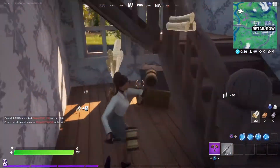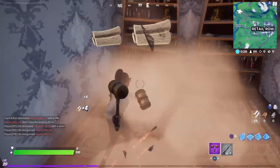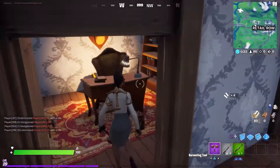So for this challenge, be Jennifer Walters, go to the west part of Retail Row where there are all these houses, and at the center there will be a house that looks new. Just land there — that's Jennifer Walters' office — and you have all three challenges completed.